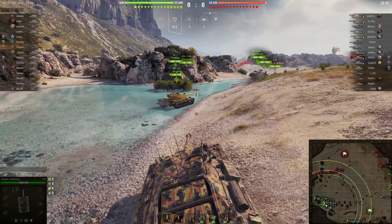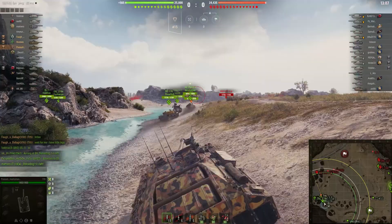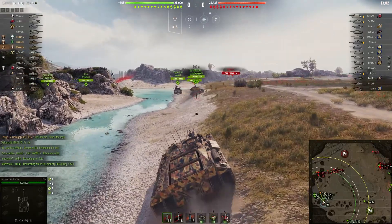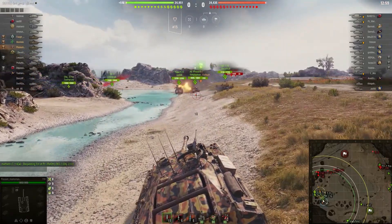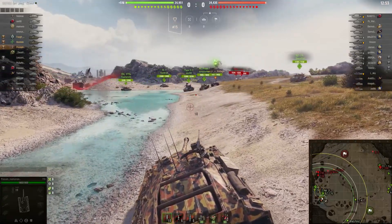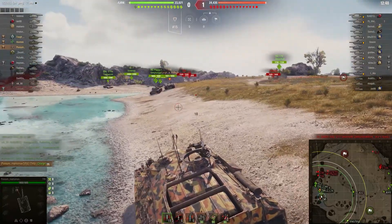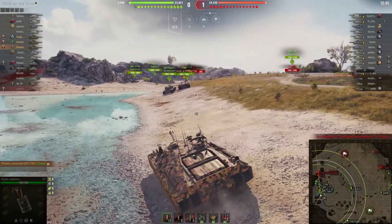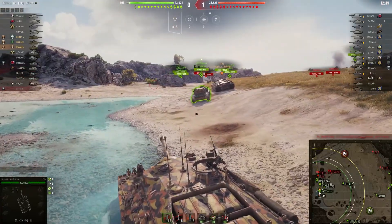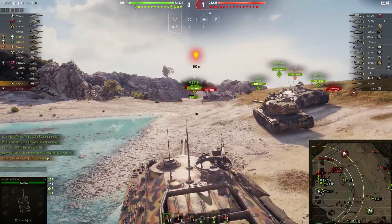There goes the BZ — that's the new premium tier nine with rockets and a 160mm gun. It's just ridiculous. I've already been torn up by that tank. Some things are just a beast, especially if you're top tier. At 160 millimeters that gun just over-matches most armor.